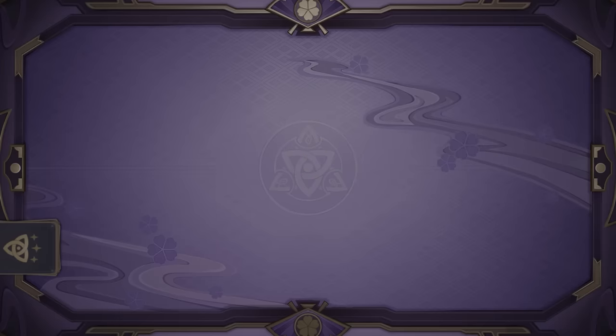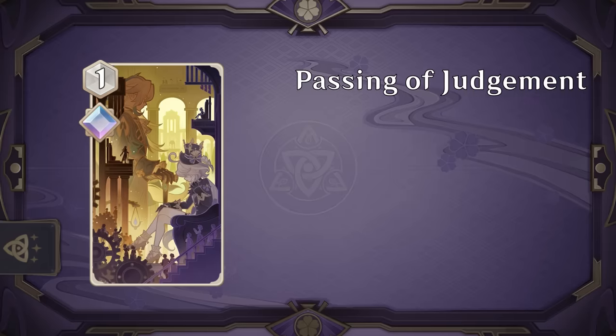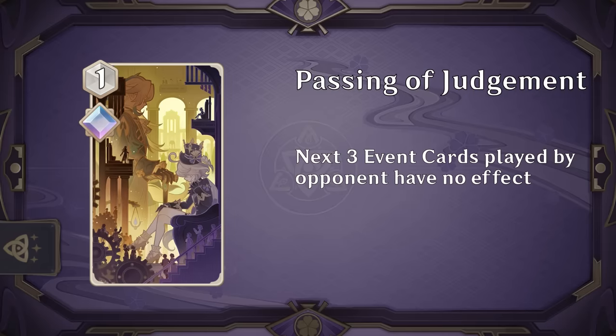Onto event cards, starting with a new arcane legend: Passing of Judgment. For 1 die, the next 3 event cards your opponent plays have no effect. Genius Invocation finally got a Counterspell!